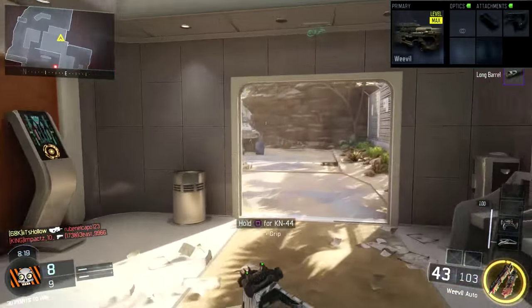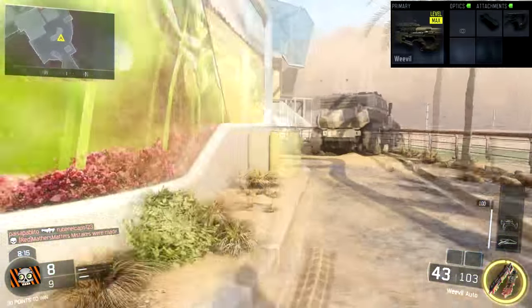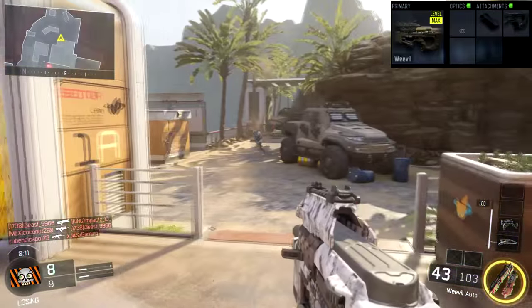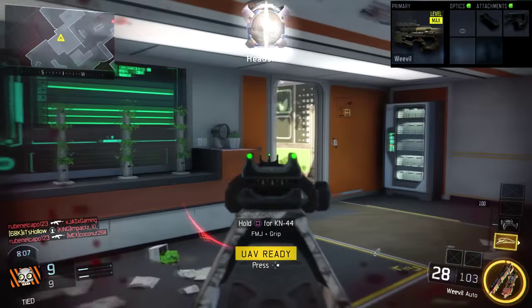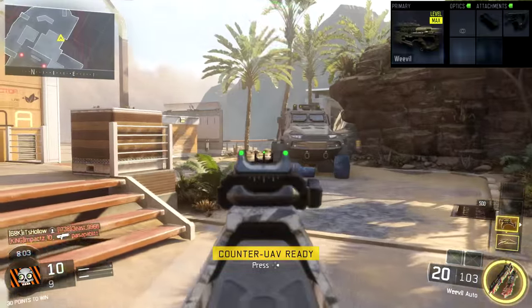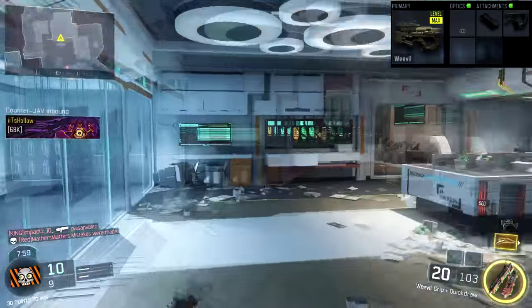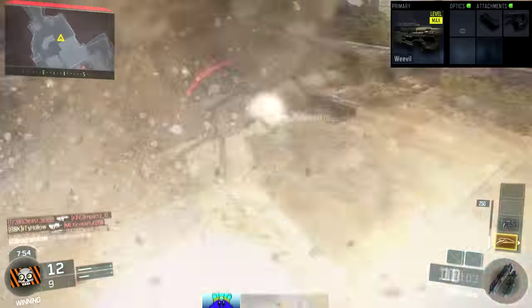There are a few attachments you could put on this Weevil. You could put on Extended Mags, which actually gives you 70 bullets per clip — which is insane. I think it's 50 regularly, which is already crazy. If you're playing an objective-based game mode, you could go for Extended Mags so you don't have to reload as much. If you encounter an entire team, you could probably take all of them out if you're good.